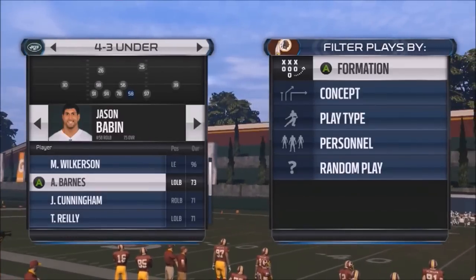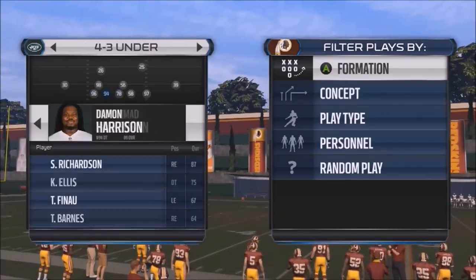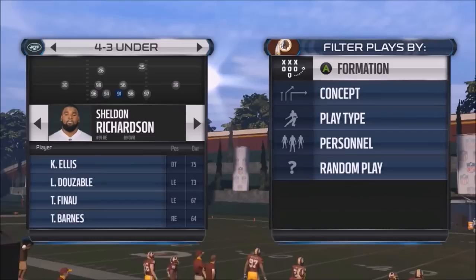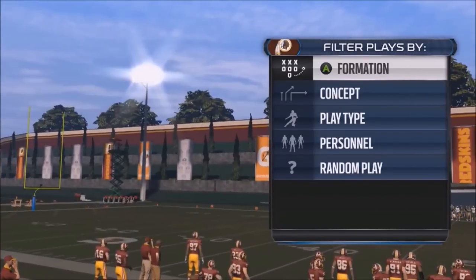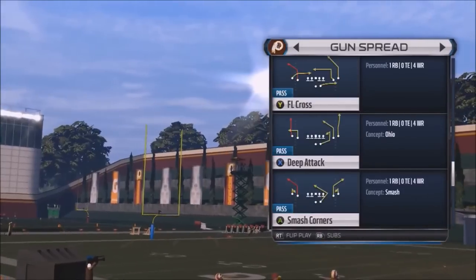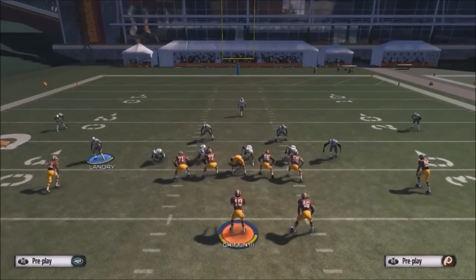In our next formation breakdown, we're going to look at the 4-3 under formation, and we're going to choose the Cover 3 play. The great part about this blitz is that it comes from four different guys: the safety, the defensive end on the left side of the screen, sometimes the defensive tackle, and mostly the number 2 defensive tackle, I think. Basically, it doesn't come in with the DE on the right side of the screen.